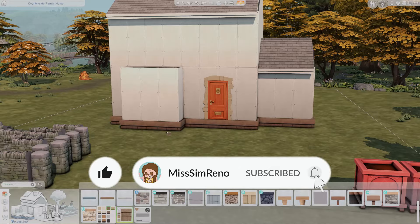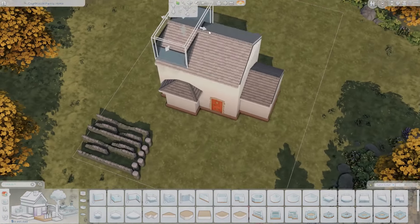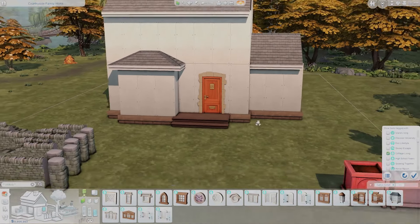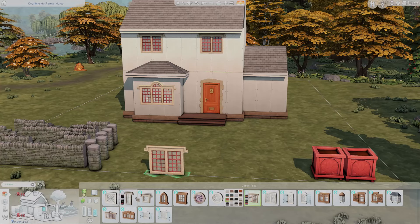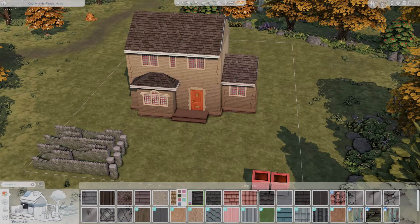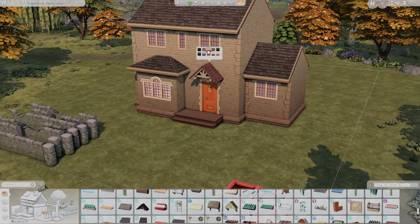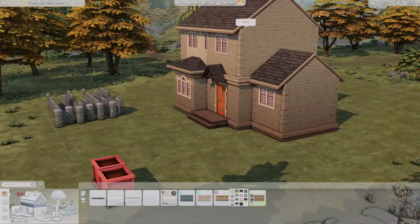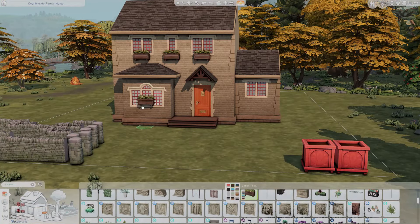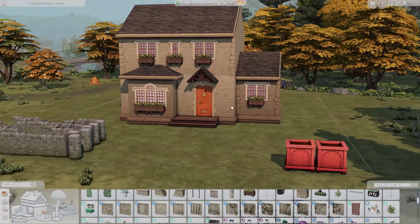This is my go-to world, aside from Brindleton Bay, where I love to build with the season of fall being active. I have a sim on the lot today — the setting is so important when I'm doing an autumnal build. I want the world around the build to also be fall; I want the trees to be yellow, golden, and red. It's a lot more gold actually in this area in early fall.